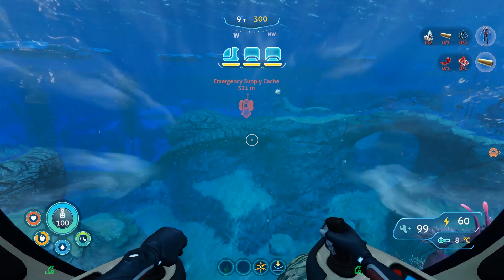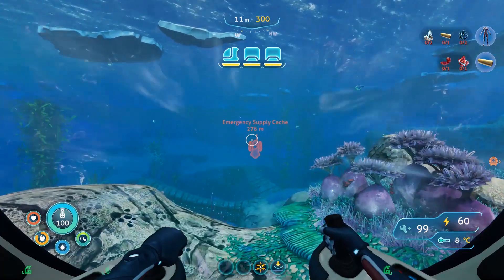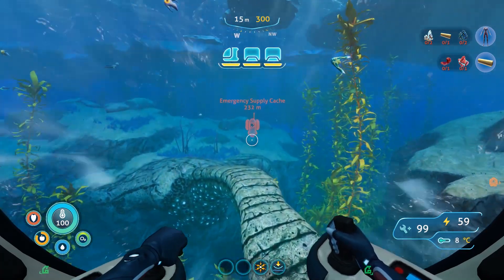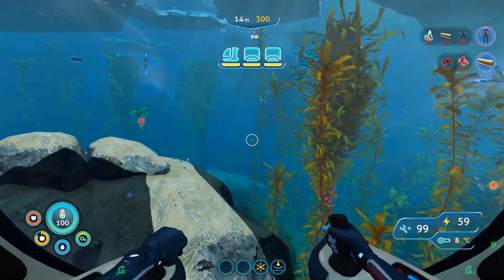Hop in, I'm driving. Alright, let's get over to the emergency supply cache and see if we can find the laser cutter, and then we can return to the stern and the bow and open up those locked doors. Because we need a prawn suit too — we need one more prawn suit scan. Just hitting everybody today. Well, they should look both ways before they cross the road.